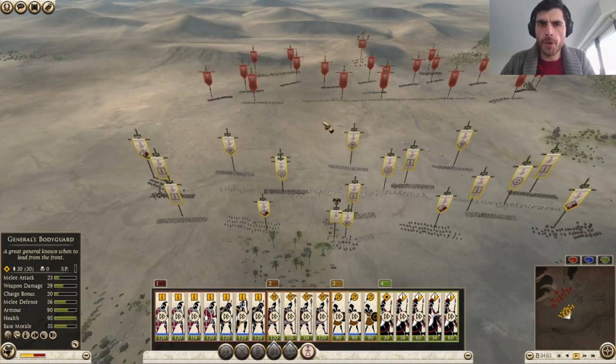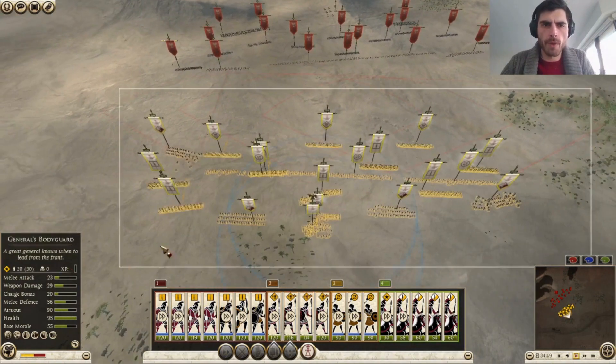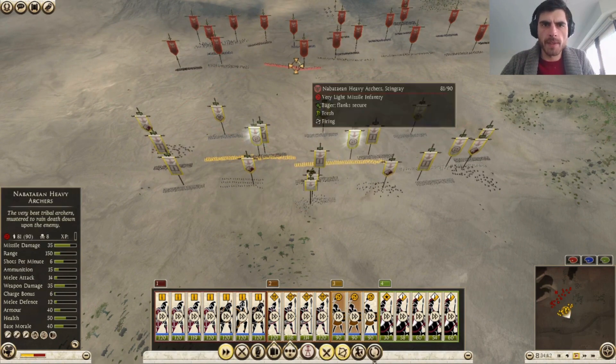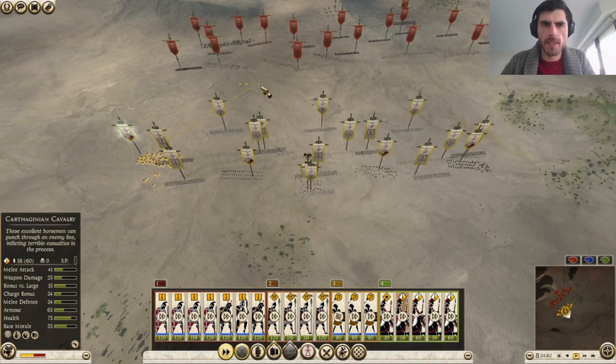He's getting in the corner, but he will get a nil advantage if we go there so we'll have to be very careful. But he's going to be forced to take that engagement ultimately, which is good for us if he gets in the corner to some extent.